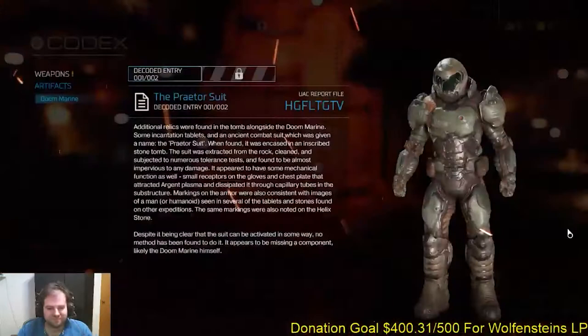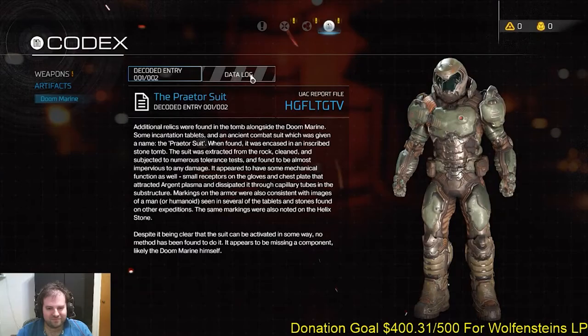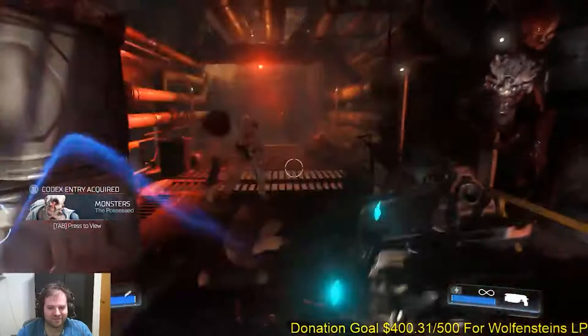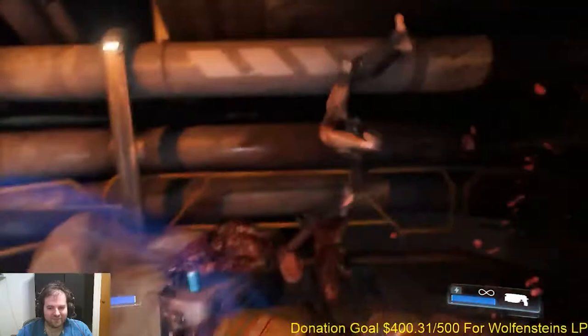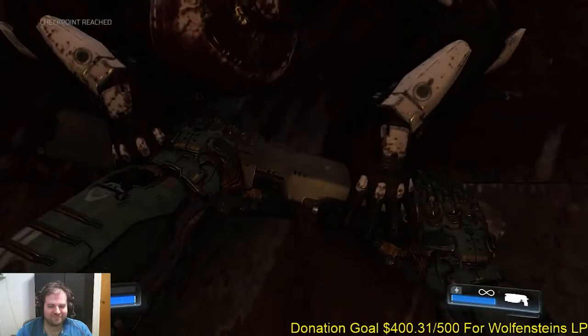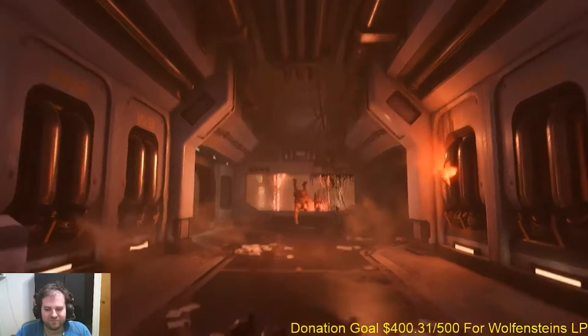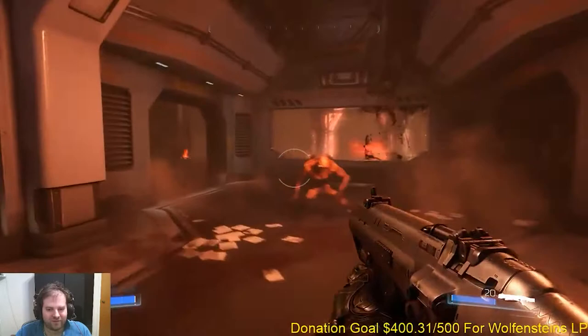In terms of how long your intro needs to be: you need to get all the points of your core gameplay loop across. One game could get this done in 3 minutes; another might take an hour or two, or even more. But you don't want to pad out your intro. We've seen games where every tutorial lesson requires watching a 5-to-10-minute cutscene, then 2 minutes of gameplay, then another cutscene, repeated until the game says 'you've learned everything — now do whatever you want.' When you cut the player loose, you need to make sure they got everything they need.